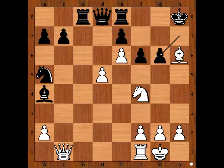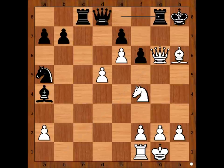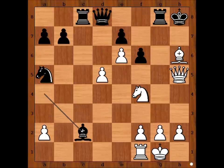Do you need to pause the video? It's easy, isn't it? If Queen takes on g6 — no congratulations, this is a blunder. Black is the one who is winning. Rook to g8, and after Queen to h5, Bishop to c2, and black will be winning. Believe it or not.